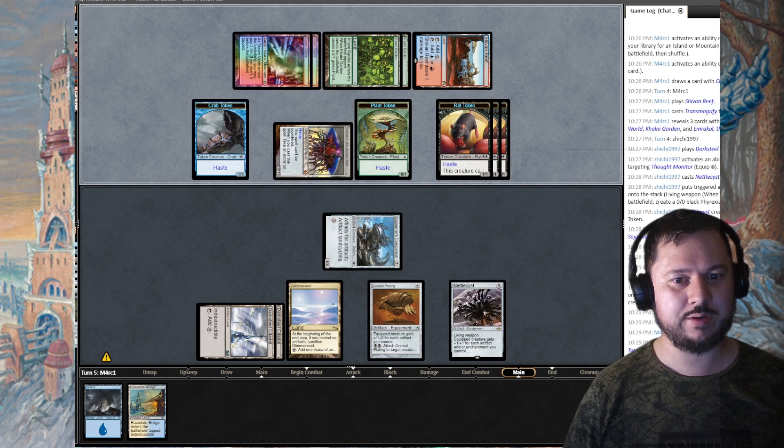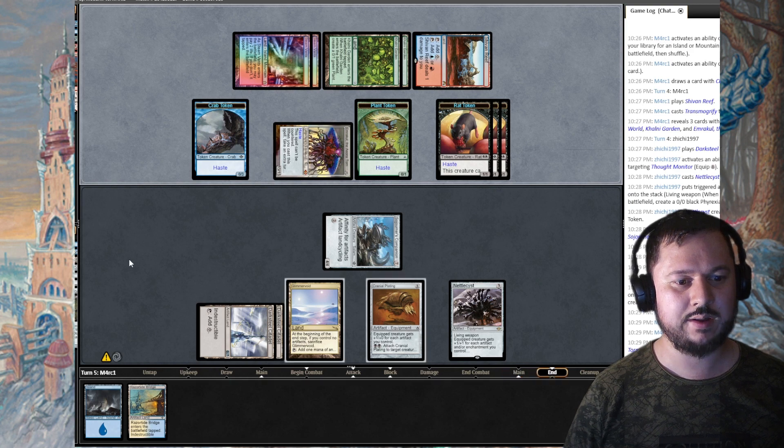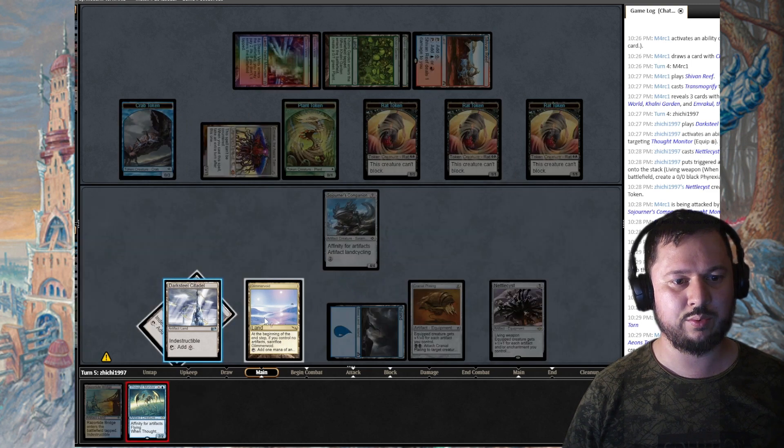Let's draw into a miracle. I draw Ginger Brute — if I can draw another Ginger Brute I think he's dead. I play Thought Monitor for one mana, draw two cards.